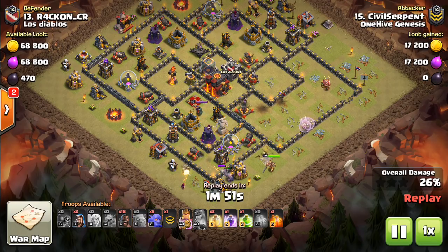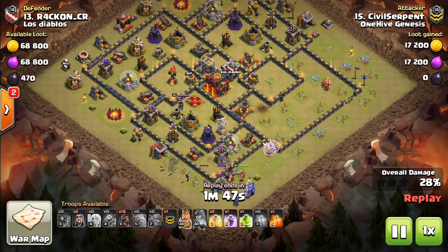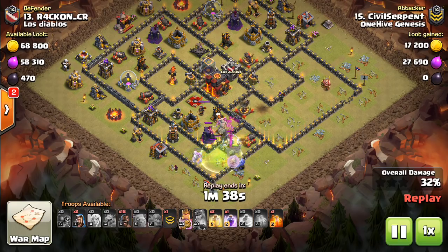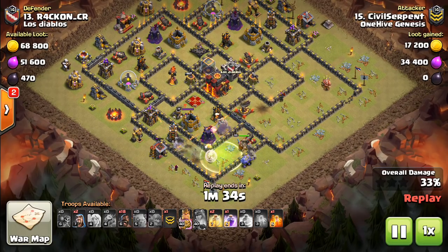The queen even dies in this attack, but the healers are going to peel off onto the kill squad, so it's still good value. The queen took out a lot on her charge. If he had started this part a little bit earlier, he might have been able to save his queen. As soon as the CC came out, maybe he should have started the kill squad — but not a huge deal.